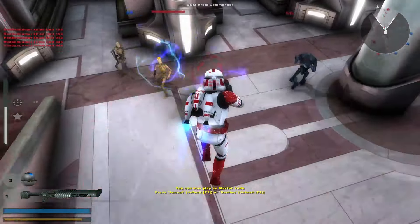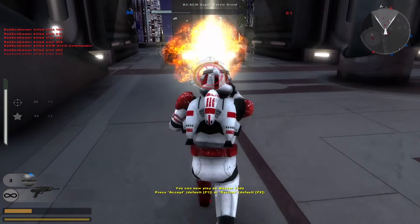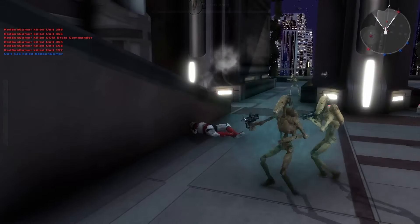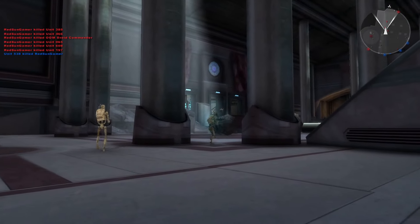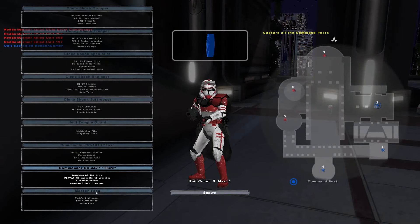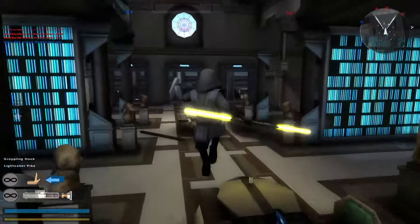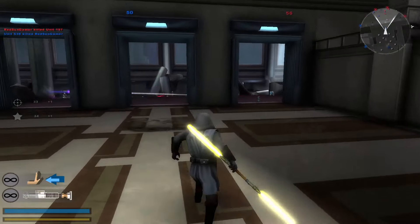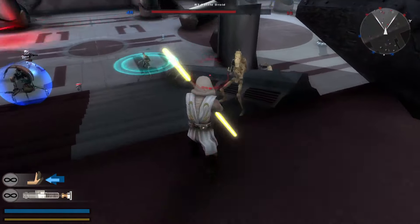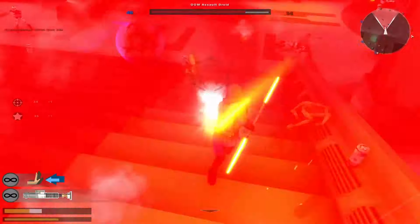Yeah, this is sick, I really like this. We're losing though. Yoda and a bunch of the heroes, I'm gonna guess, have a bunch of custom cool icons for their force abilities and just abilities in general. The Jedi Temple Guard obviously doesn't have it, but it's still cool.